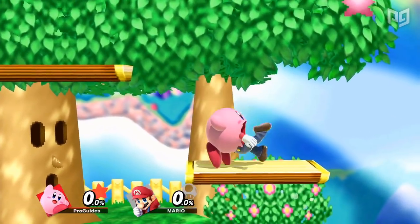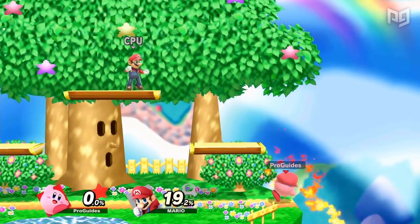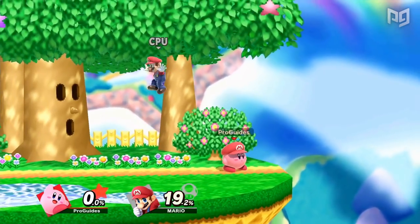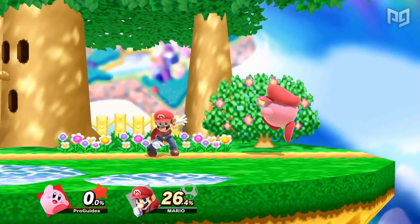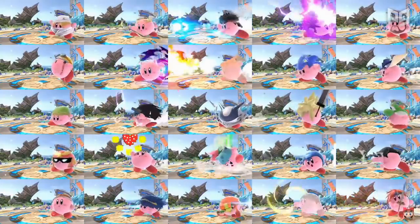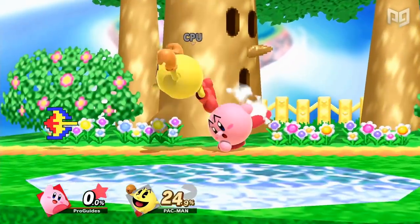Ever since Smash 64, Kirby's neutral special allows him to inhale another character with the option to spit them back out or swallow them. If he swallows them, Kirby will don a hat matching the swallowed character's appearance and he'll be able to use their own version of their neutral special. This means Kirby can use over 80 different neutral specials, and the effect can range from completely useless to borderline broken.